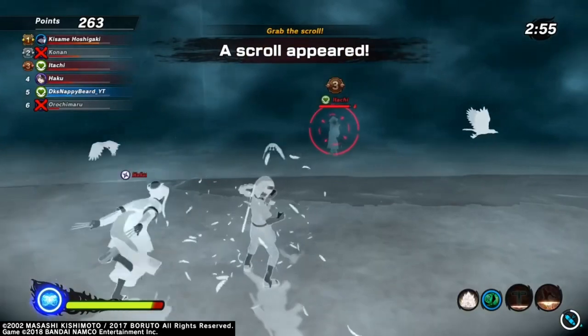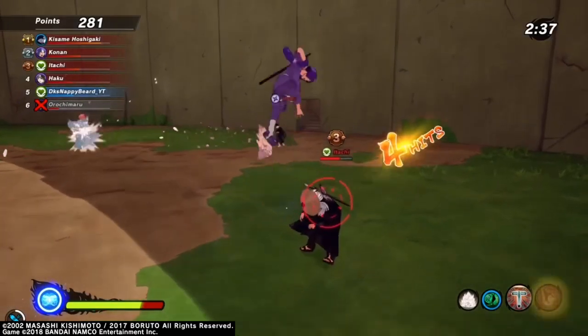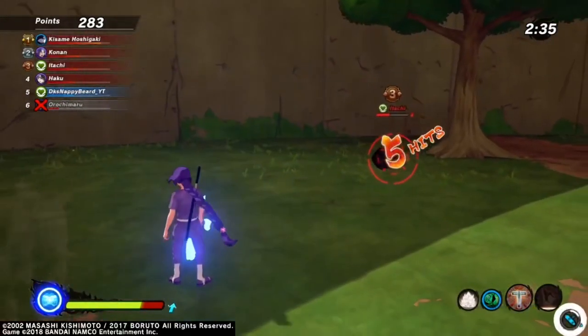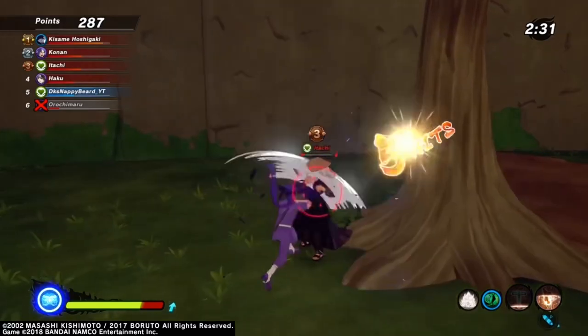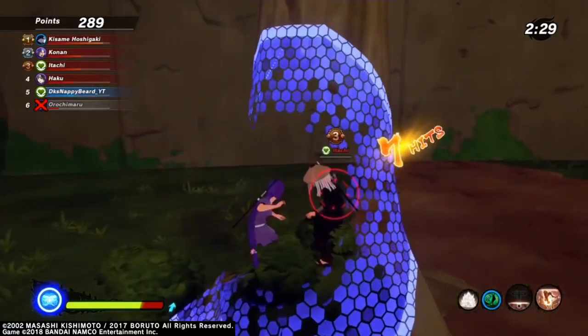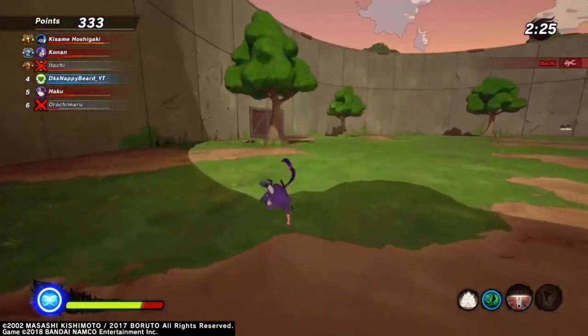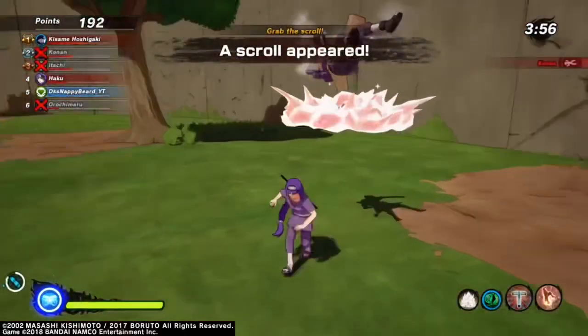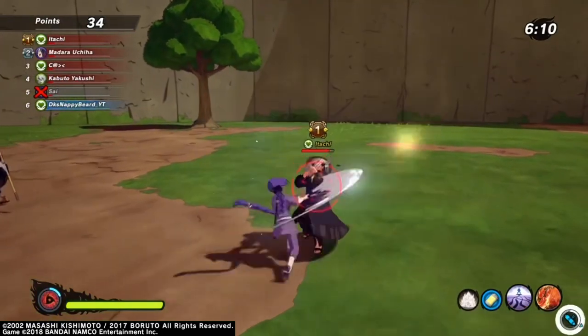Wait, hold on, let's try it. So like I said, on this build here I'm using Crimson Drizzle with the Tsukuyomi. I'm using the Crimson Drizzle because it actually takes their sub and boosts your attack power. So after you hit him with the Tsukuyomi, the combo should one-shot them for sure.